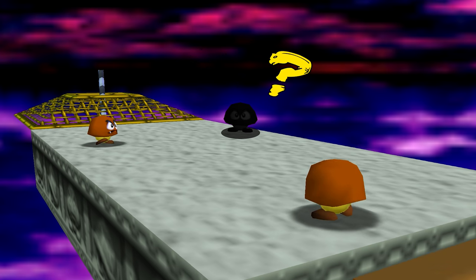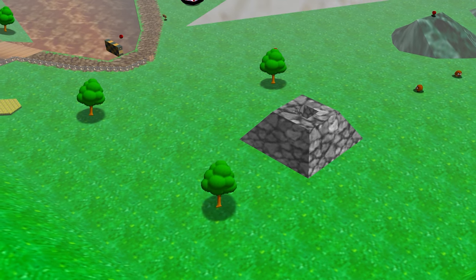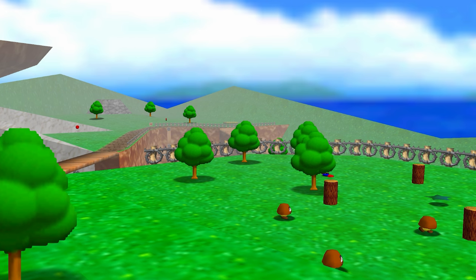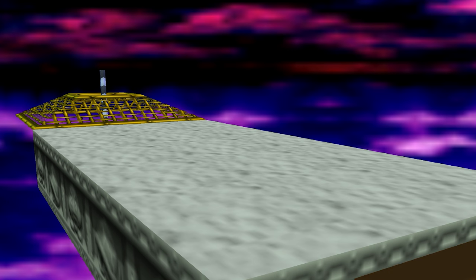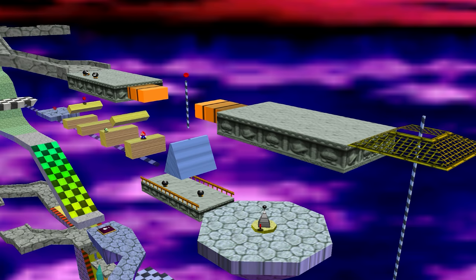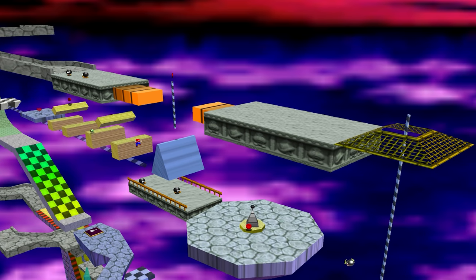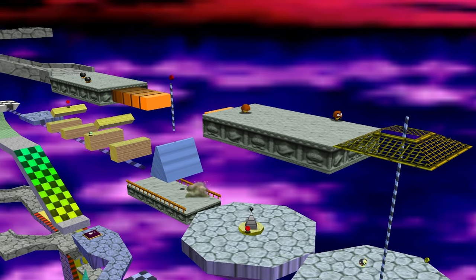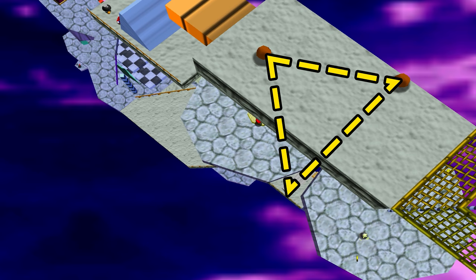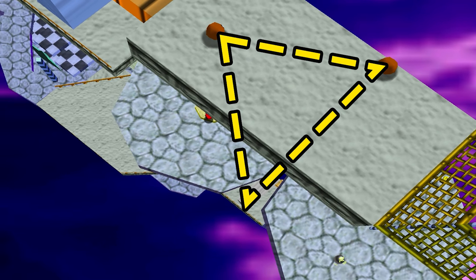Let's do a recap. A lot of the time Goombas spawn in threes, more specifically in a triangle, which can be seen fairly easily on Bob-omb Battlefield. Except if we go back seven years ago, on this particular platform Panangkuk noticed there only seems to be two. Of course, to get Goombas to spawn Mario needs to move towards them — we'll go into that in more detail in just a moment — but when Mario gets closer to this particular platform, as we know, only two appear. The problem is this platform is too small for the triangular formation. It's that simple.